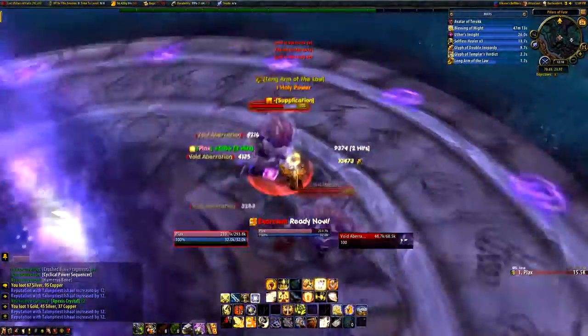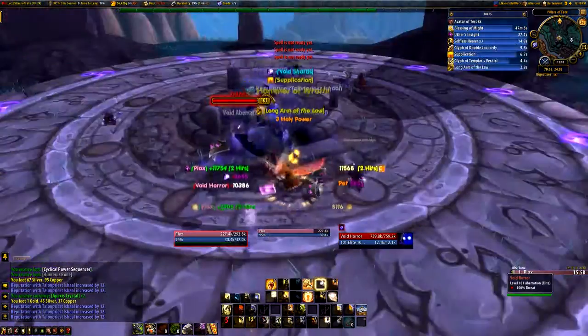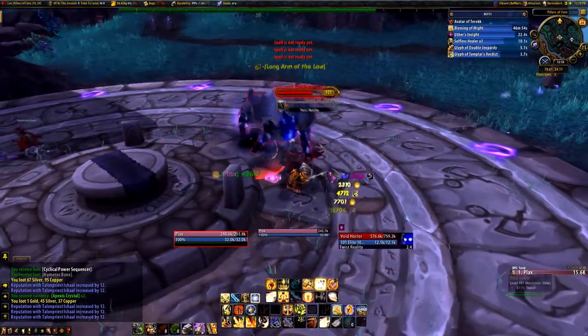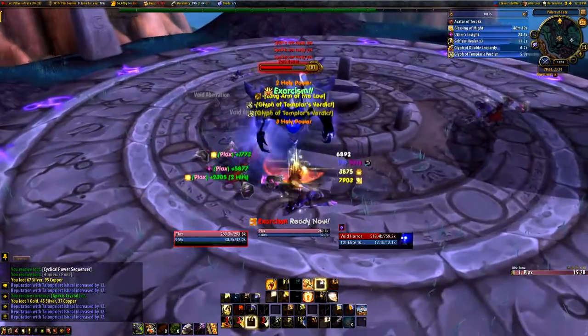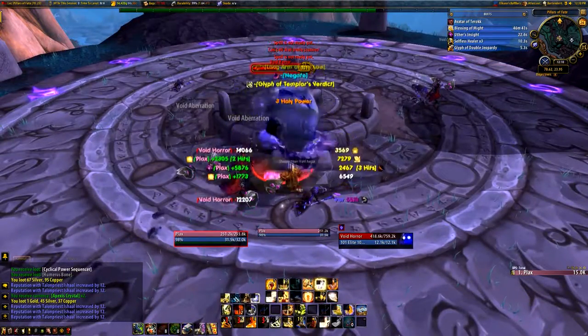Personally, I found that the Pillars of Fate was the best spot, since the respawn time was fast and there are a bunch of elites which give you around 50 reputation each. If you want to use this method, I suggest having a garrison bodyguard with you, as it speeds up the grind while also getting reputation with the bodyguard.